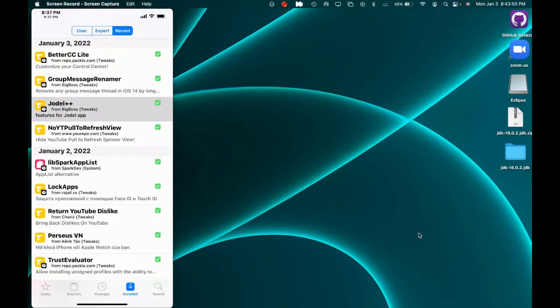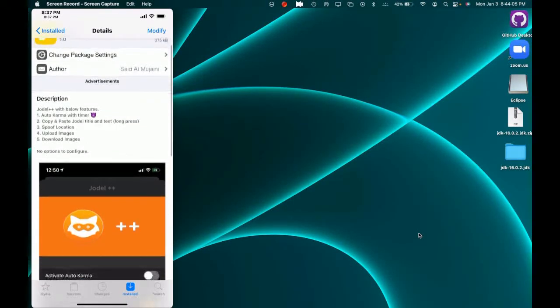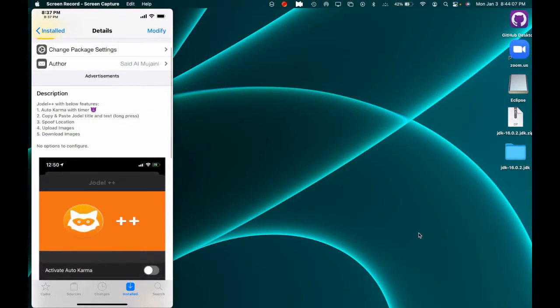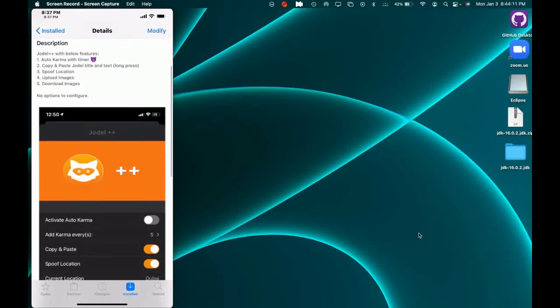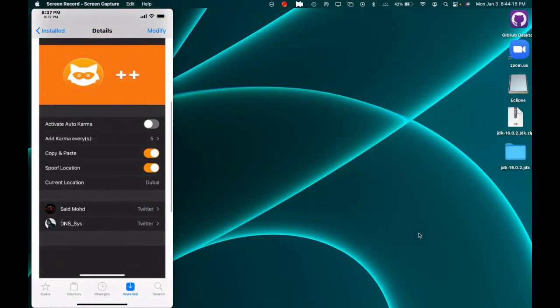The next Cydia tweak is Jerdal Plus Plus. Basically you get all the plus-plus features. You can read through the description to see what you can and cannot do with it. There are screenshots showing a few options you can configure from your Settings app.